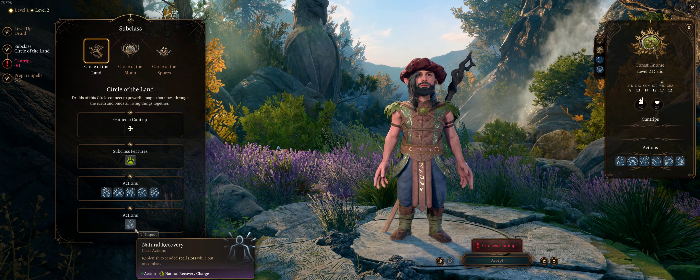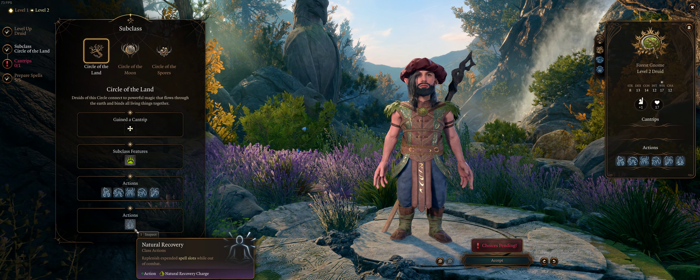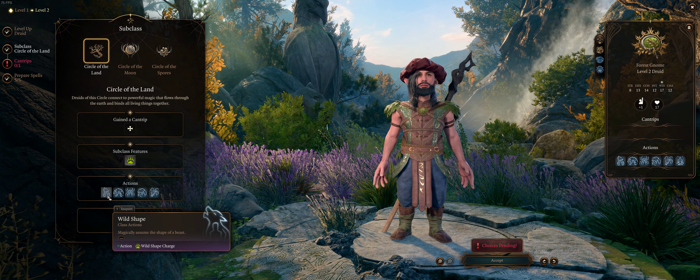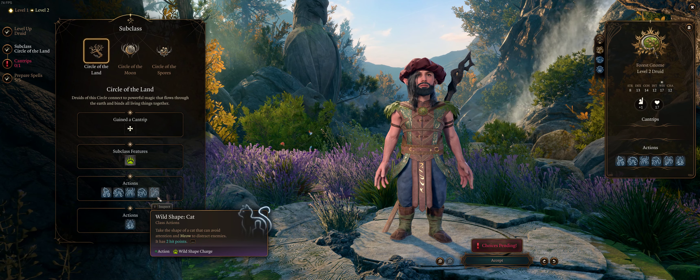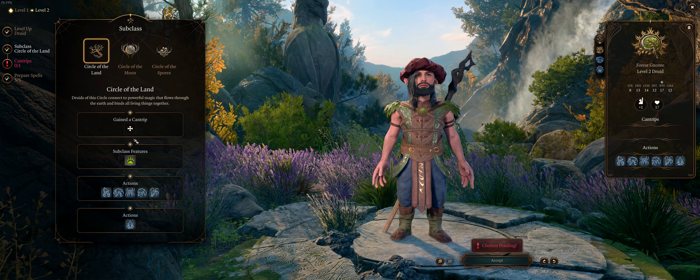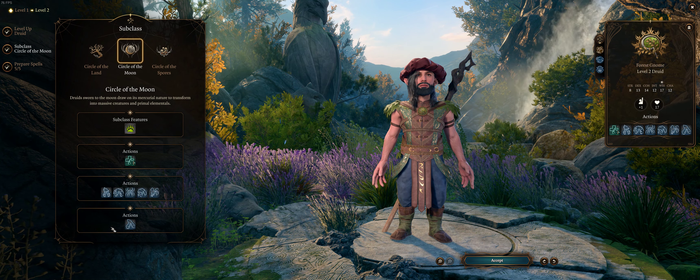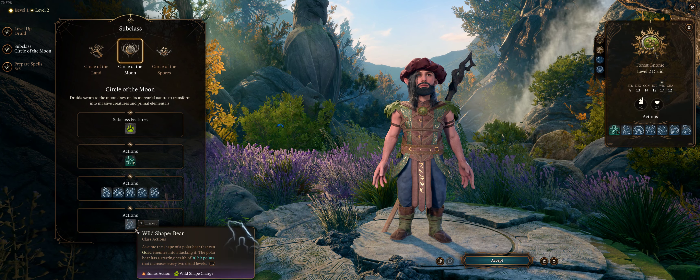Over here we have Shadowheart. Our options are to wake her or reach for the artifact. Wumpus is very curious — that thing's pretty dangerous maybe — but we're going to reach for the artifact.